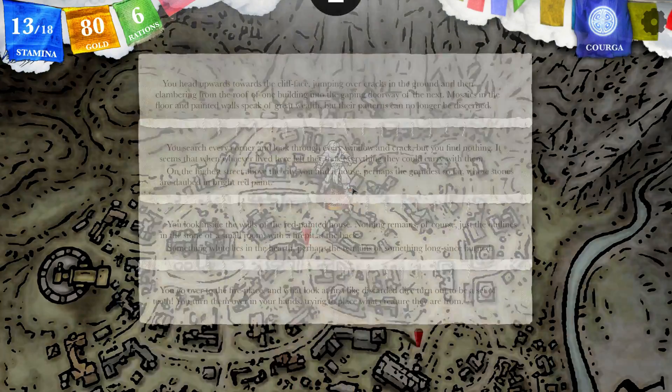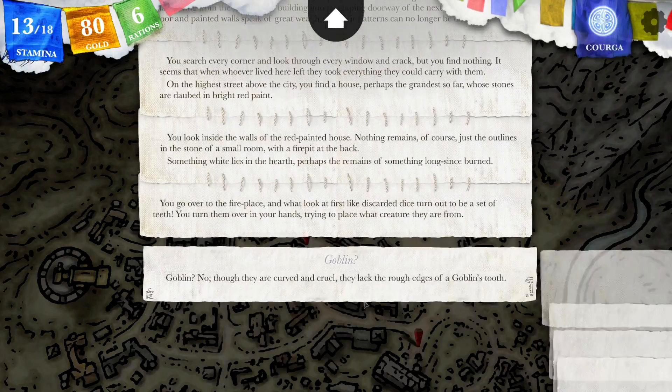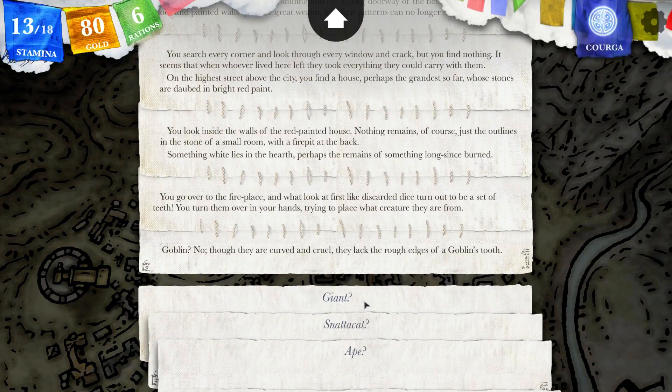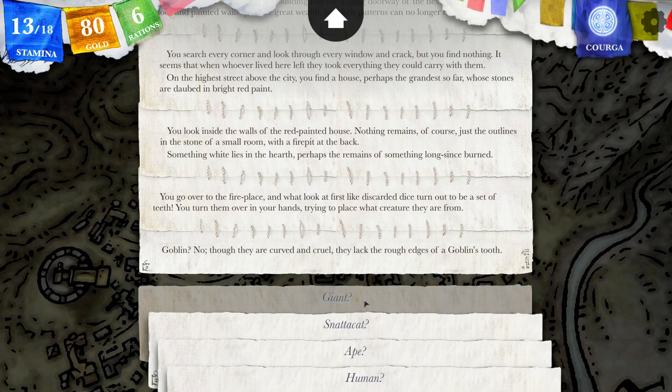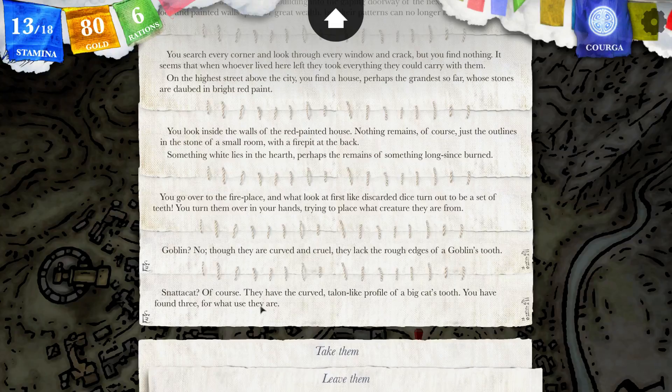What about a snattercat? Snattercat, of course! They have the curved, talon-like profile of a big cat's tooth. You have found three — for what use they are. Well, take them. I had those before as well. We got one of the Firefox teeth. You place them into your pack. Perhaps they will be useful to you at some point.